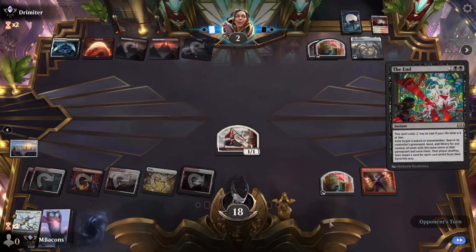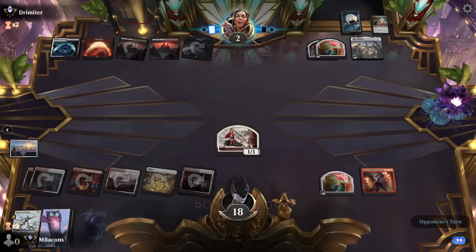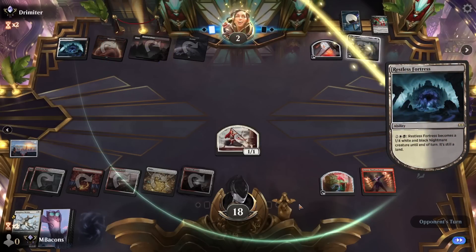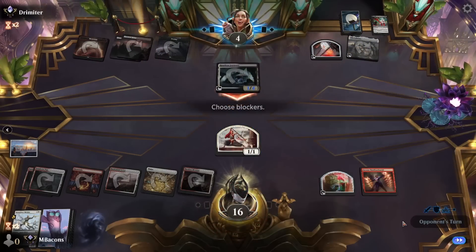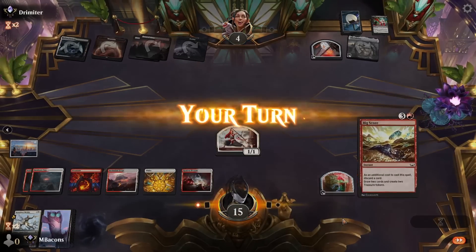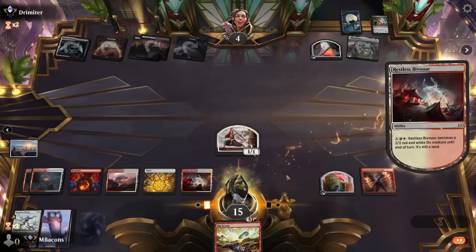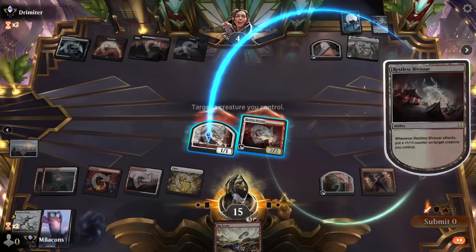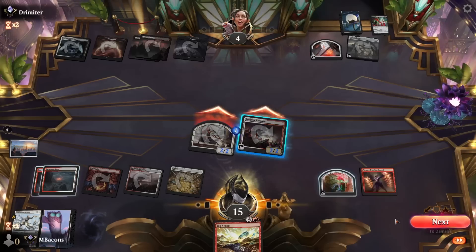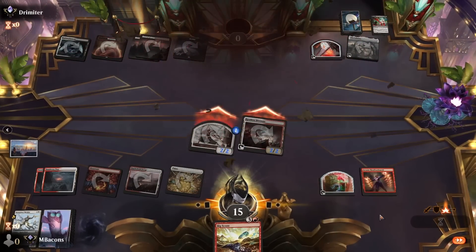They've got the End for the Infantry — there goes that plan. Then Restless Fortress — they animate it and come in for attacks, gain some life. We've got Big Score — no cards to discard — but we do have a Bivouac on board that maybe they missed. Go in for the attack, put a counter on the token, and that should be four damage right there. That was a close one — good game.